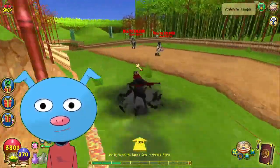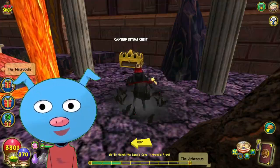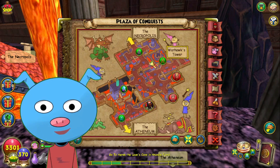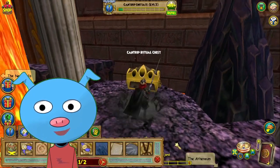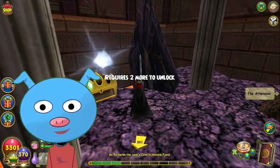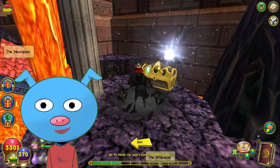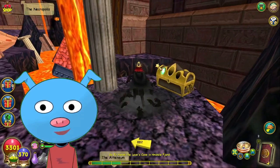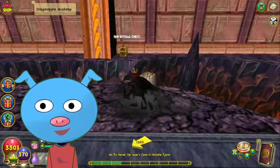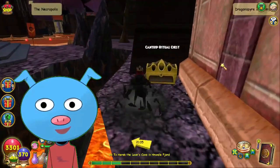Alright, the last place I'm gonna open up is Dragonspire. On my way to find a chest there, I found the Cantrip Ritual Chest — it can be found in this little area. I need Cantrips to open it, and I need two more people to unlock it. I found another one — basically, that's how you get it.